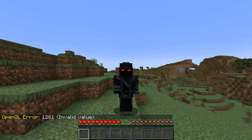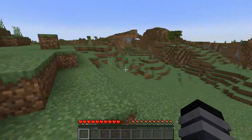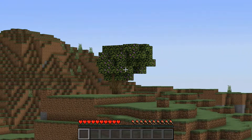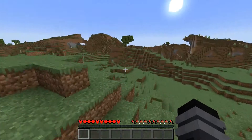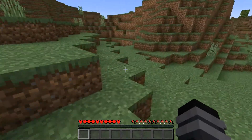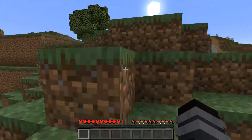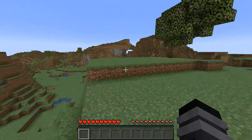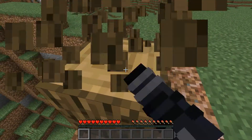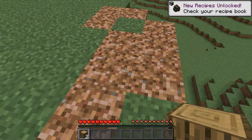Hello everyone and welcome to episode 60 of Minecraft Biome Survival. We're continuing with the new 1.17 cave biomes — the lush caves. I already see a new tree over there; I think that's called an azalea tree. Let's go punch it down and then afterwards we'll find a cave. This already looks different from the plains-ish surface of the dripstone caves.